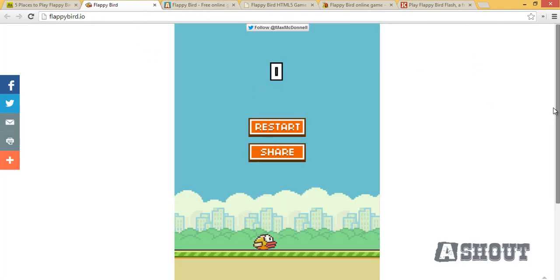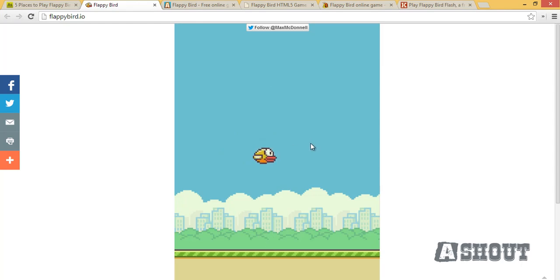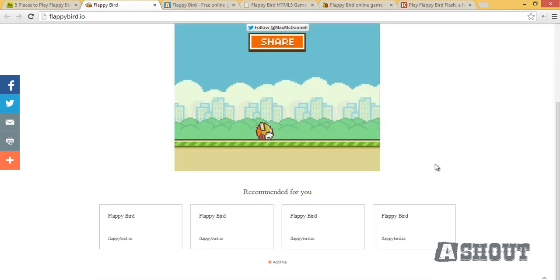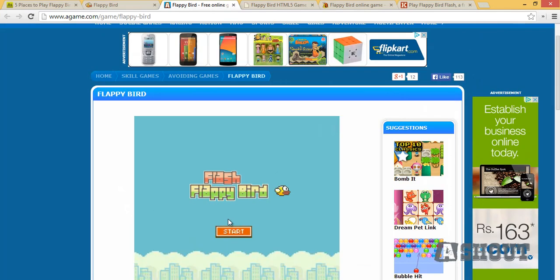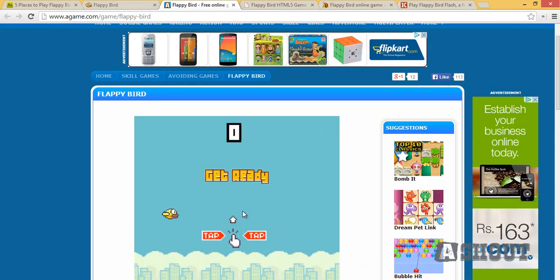I will show the websites one by one. This is the first website — you can play by using a spacebar like this. This is another one where you can play by using your mouse like this.